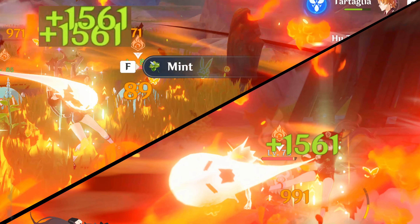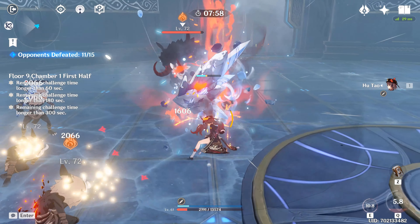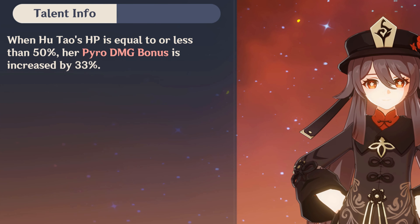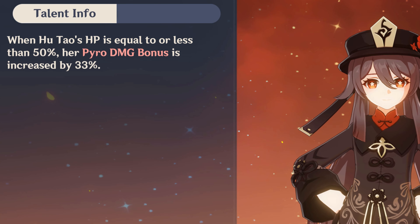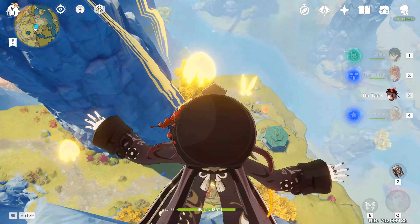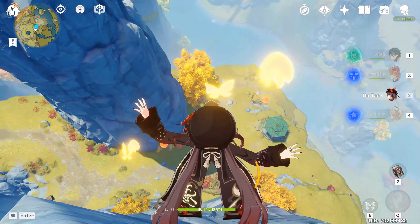It's worth waiting for a few enemies to surround you before using your skill. Hu Tao's gameplay literally encourages you to sit on the edge of death for maximum ultimate damage, but remember that dying is the largest DPS loss you can take. The talents further encourage this with all Pyro damage being increased by 33% when you're under 50% health, meaning you'll always want Hu Tao to be dangerously close to dying. It's almost like she wants to be her own client. Thankfully, given that she rewards you for building HP, this can mean you're only on a little less actual HP than other characters.